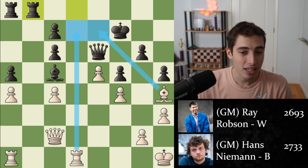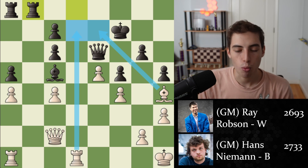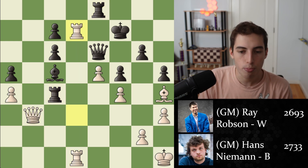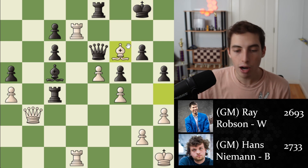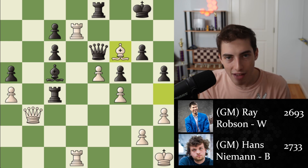Instead, Hans Niemann plays the human move, moving the rook to the open file. But as you can see, white's pieces are a whole lot more active — the bishop on h4, the rook on the d-file. Very soon white doubles on the d-file and infiltration is pretty much impossible to stop. The rook swoops in to the d7 square and the game becomes resignable, because the king moves to g8 but the bishop comes in. Look at how much terror these pieces are causing Hans Niemann.